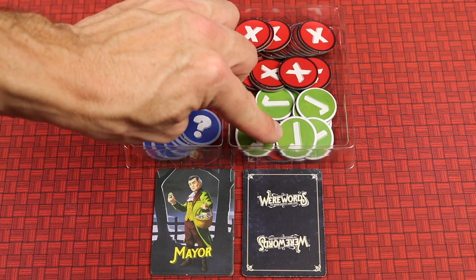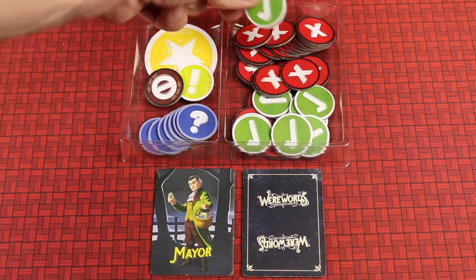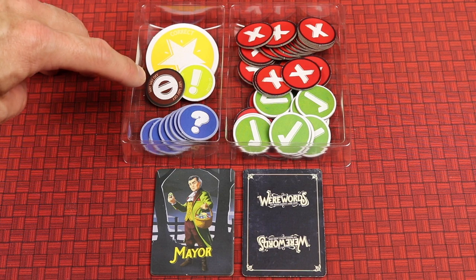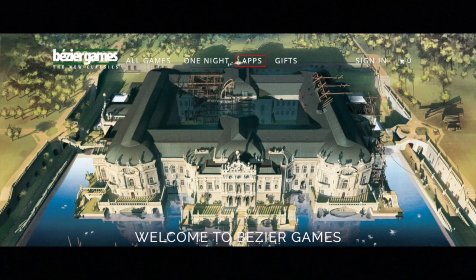On the larger side you have the green checkmark yeses and the red X nos — these are double-sided for yes and no. The question marks are maybes. The exclamation point means so close, one means way way off, and another means correct. Next you'll need to install the free Werewords app on your iOS or Android device. You can go to beziergames.com to find the app quickly.